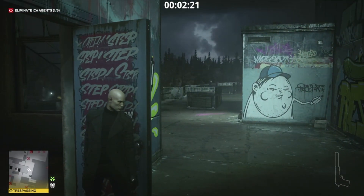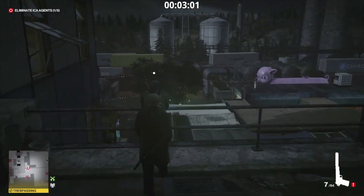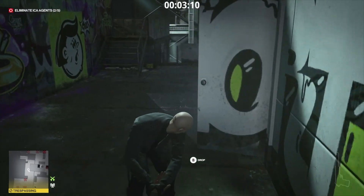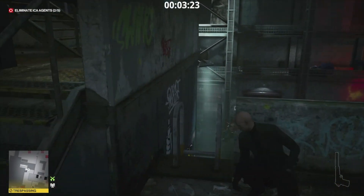We just hug this wall — our target is at the other end of this walkway so we just wait for him to come back to us. He'll stop and have a little chat. To be honest, you can just walk up to him and shoot him — even if he sees you, once you kill him you retain your Silent Assassin anyway. That's target number two complete — Agent Green. The knight takes rook — another one down!